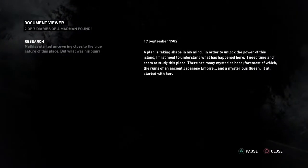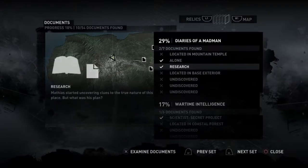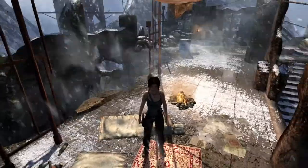Audio log: 'The plan is taking shape in my mind. In order to unlock the power of this island I first need to understand what has happened here. I need time and room to study this place. There are many mysteries here, foremost of which the ruins of an ancient Japanese empire and a mysterious queen. It all started with her.' Yas Queen, okay.